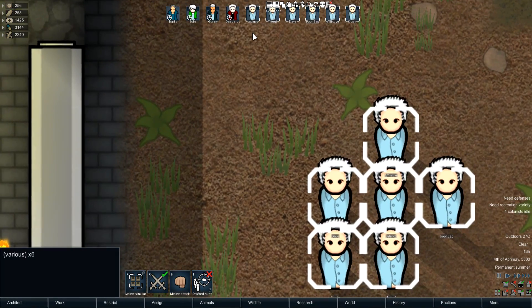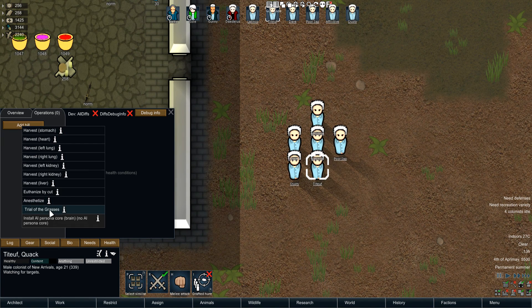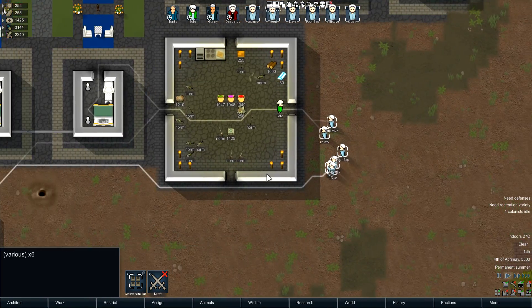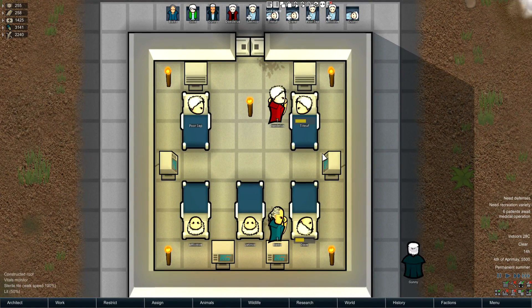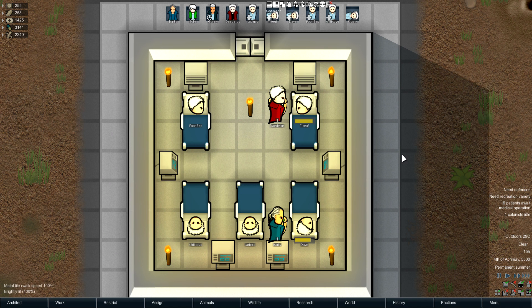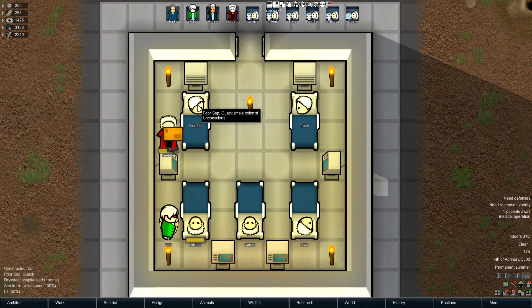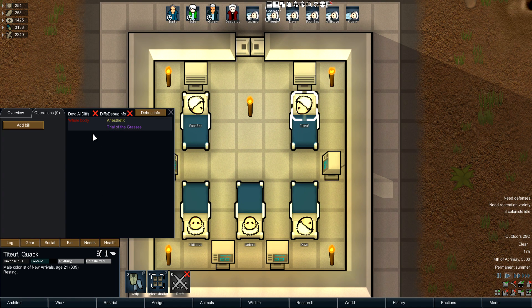Let's start testing, because there's a chance that one of these people won't make it. Trial of the Grasses first and then I'll go through everything the trials actually do once we've gotten these people tested. All right, you guys go lie down — we're administering the brew. They all survived, okay great!